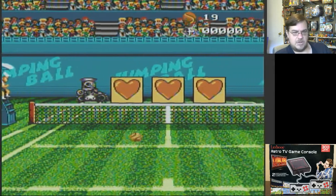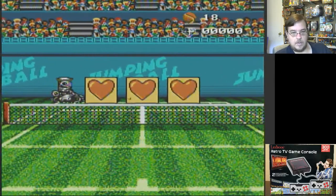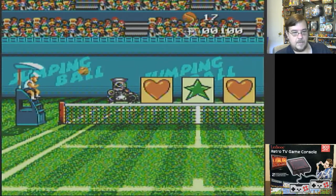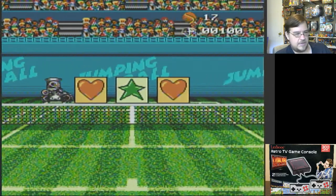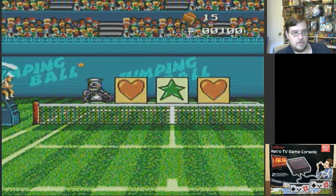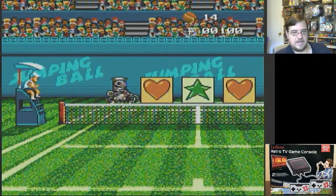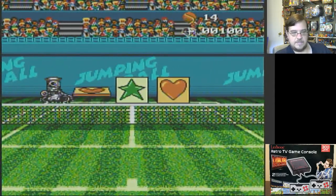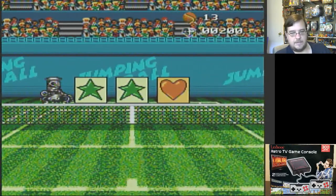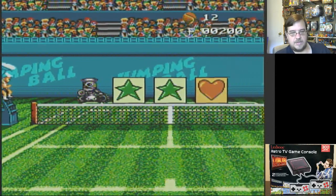Here's Jumping Ball. I'm hitting the A button — it's kind of like an invisible hit. You hit the A button and it's kind of like an invisible hit. Let's get that star. Kind of like a tennis ball. Alright, cool.